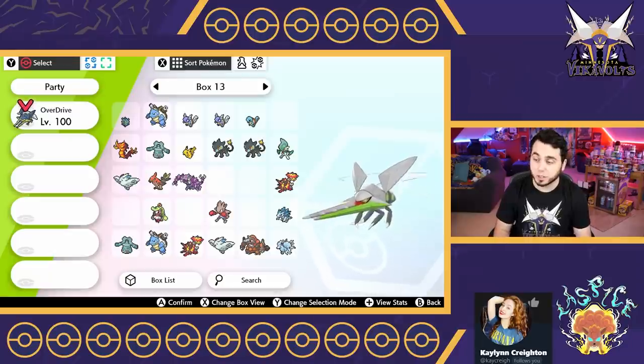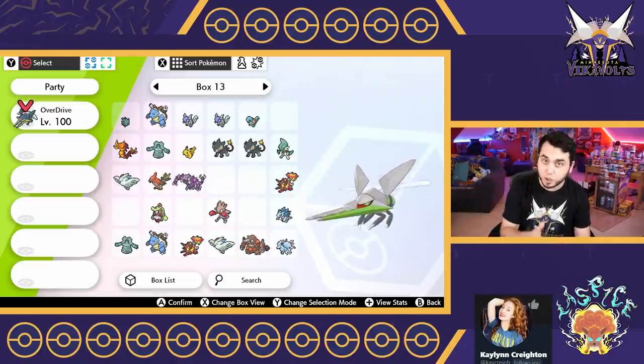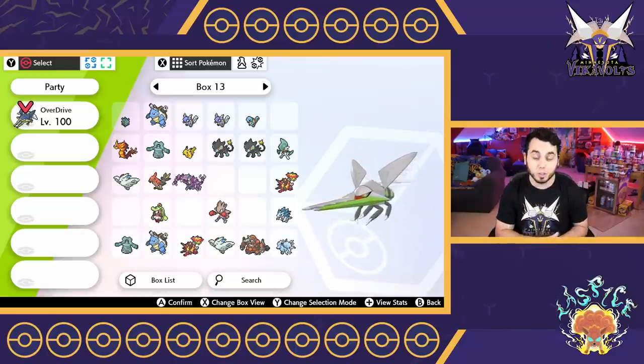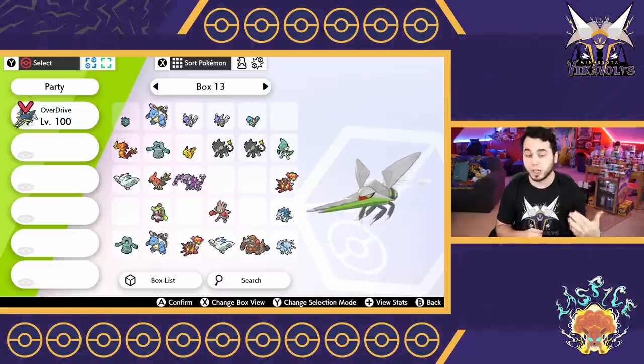This is going to be a tough match, guys. I'm not going to sugarcoat it. We have done very well this season — we are four wins and one loss, our only loss being to Wolf Glick the first week of the season. We've got a nice win streak going. Kaycray is 3-2. She's had some really interesting battles and close matches. She's got a really, really good team — one that is particularly good against our team.